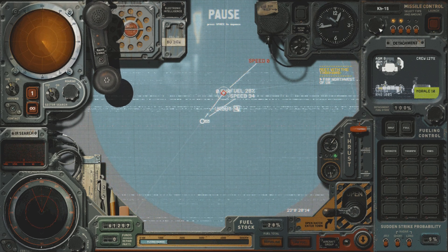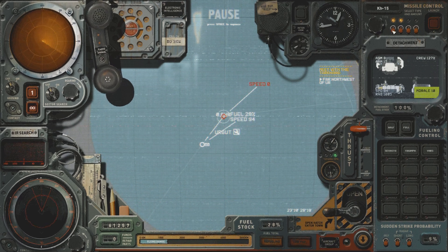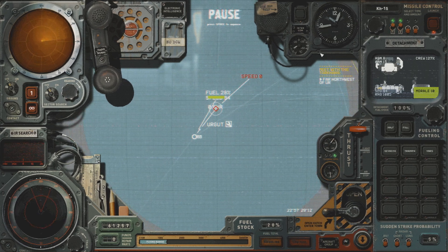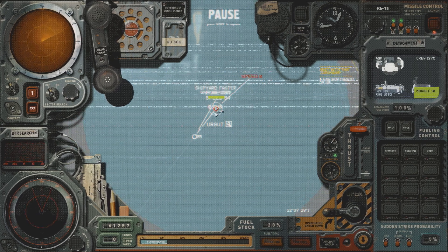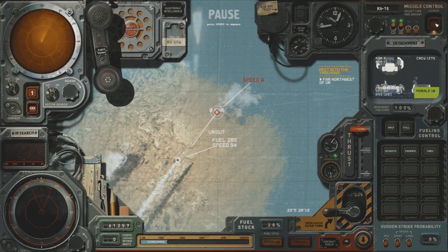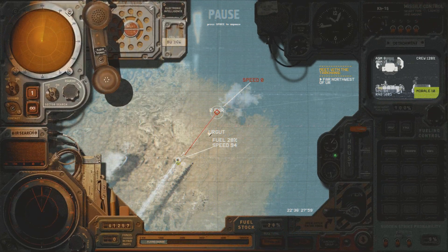Here's how it goes. You can launch multiple missiles by clicking these buttons. We're going to do non-nuclear for now and select two of them. I'm going to select my target with the arrow over here and then click launch.